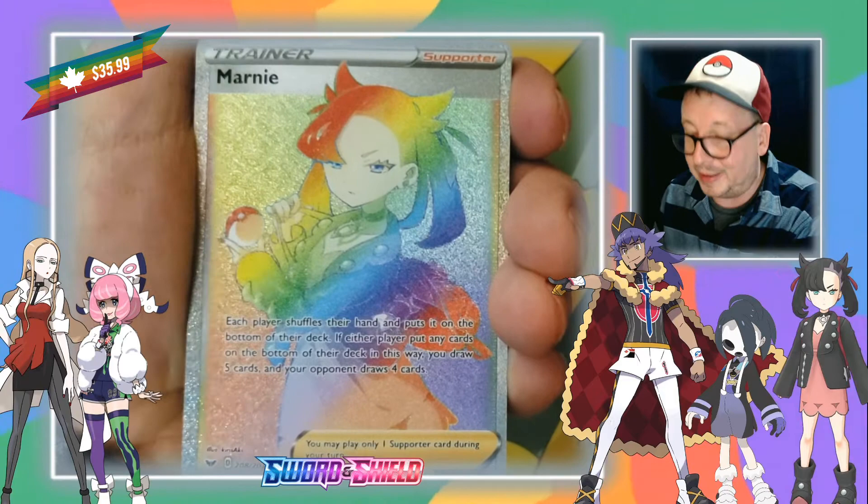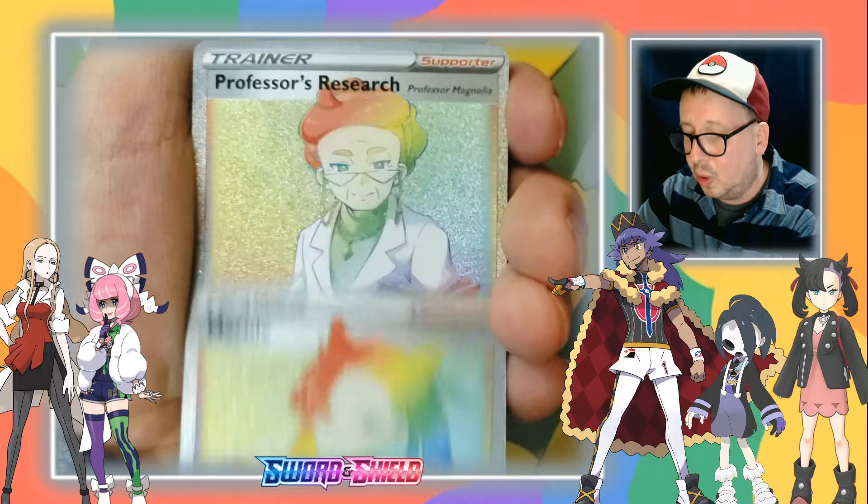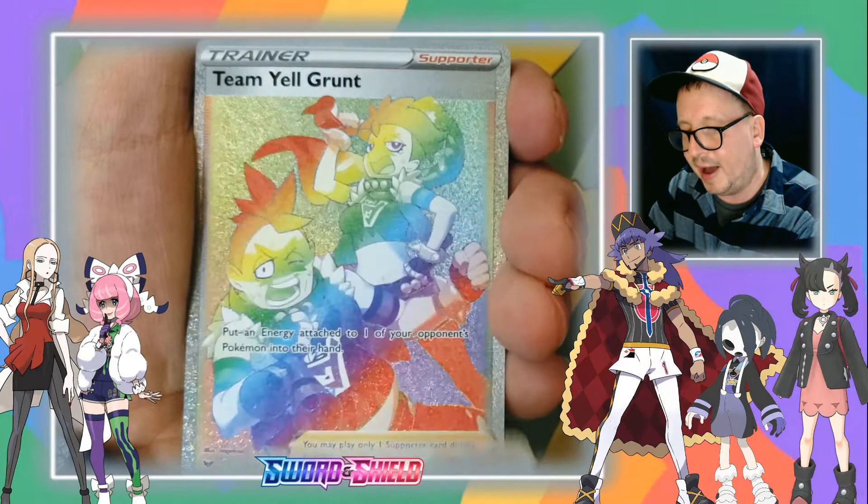I remember pulling Marnie from a Japanese set — I was so excited. Look at that — all the Professor's Research, a very playable card. Love that. Team Yell Grunt, and I believe those were the ones from Sword and Shield base.